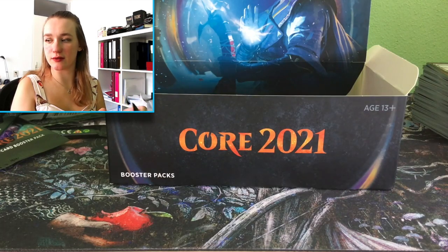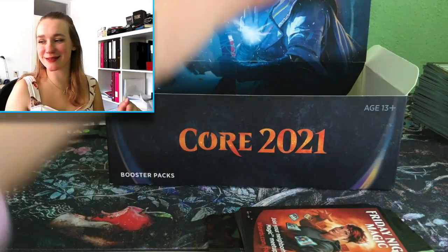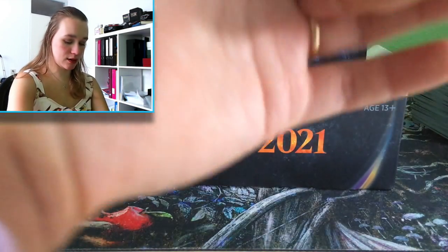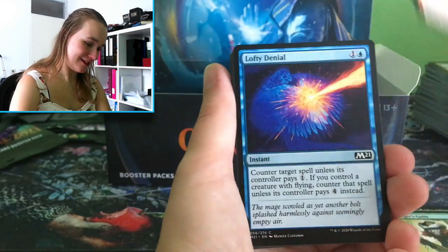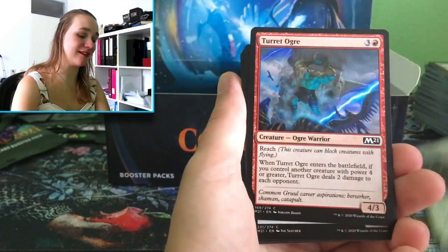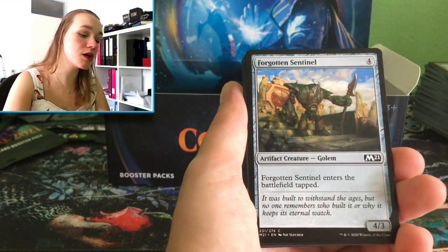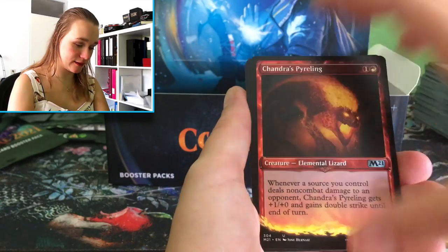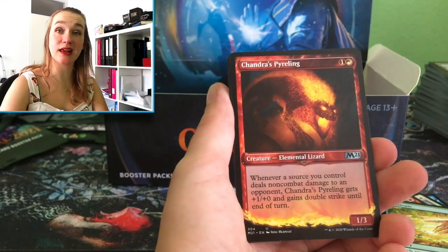I'm sitting very low right now — I really need to change something about my setup. Wait a second please. Alright, I guess this is better, let's continue with our pack. It's very strange to change your desk setup. I used to sit at the desk across the room, and now I have my own new desk — that was my boyfriend's desk. Oh, I love this — really, I love it also without the flames on the bottom!